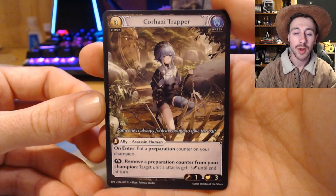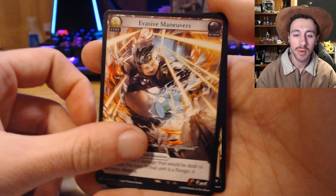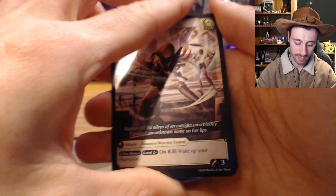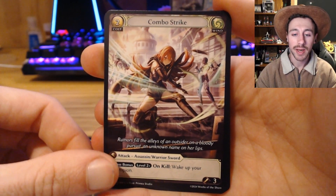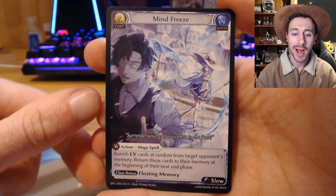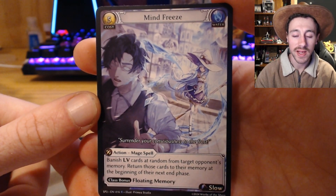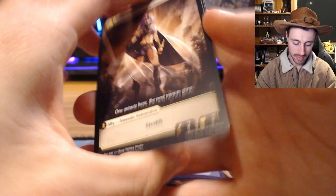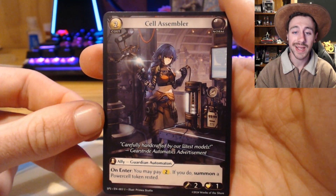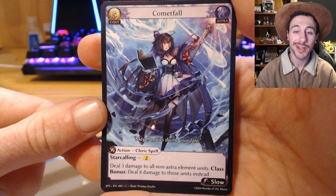Next pack: Korhaizi Trapper, Evasive Maneuvers, into Summon Sentinels — awesome. Next pack: Combo Strike, Invigorated Slash, followed by Mind Freeze — I think this is probably hands down my favourite artwork of the entire set. Next pack: Shimmer Cloak Assassin, Cell Assembler, followed by a super rare Comet Fall — awesome.